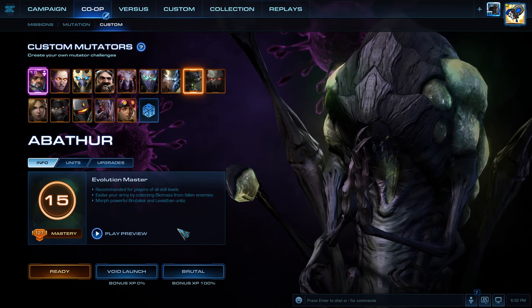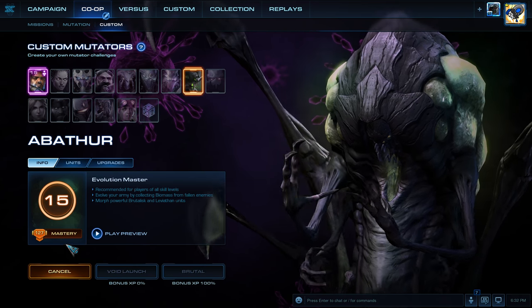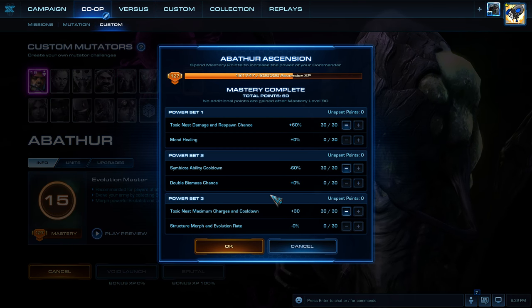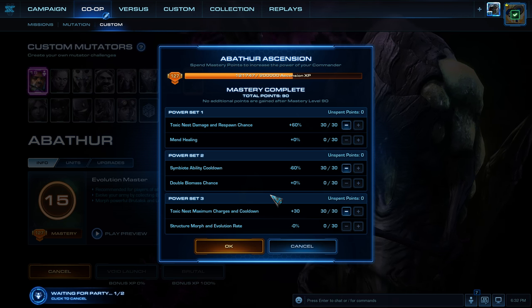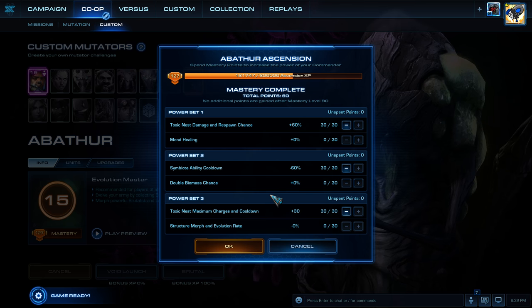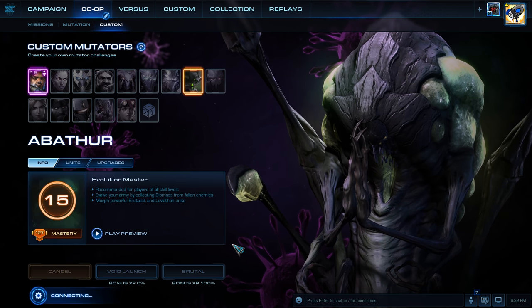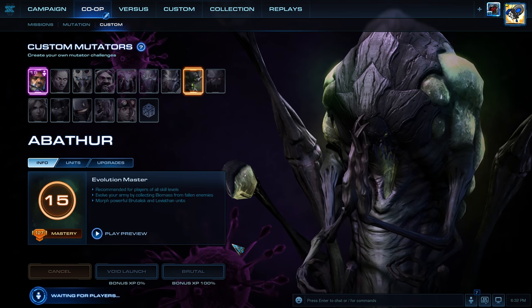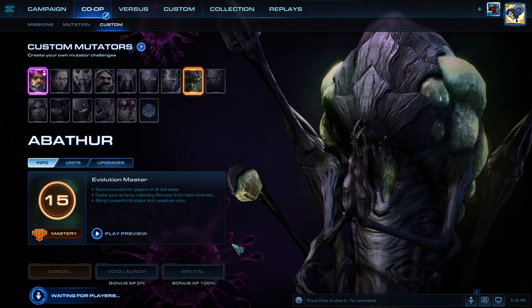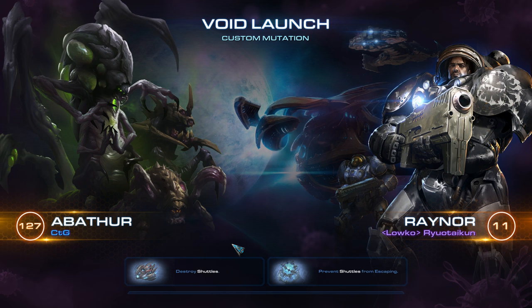What's up StarCraft fans, you're watching a Co-op Mutation. I'm CTG and this time we are doing Shields Up on Void Launch. I'm playing as Abathur. My masteries are Toxic Nest Damage and Respawn Chance, Symbiote Ability Cooldown, and Toxic Nest Maximum Charges and Cooldown.